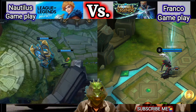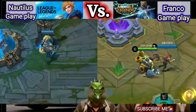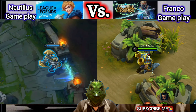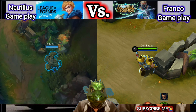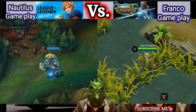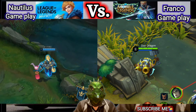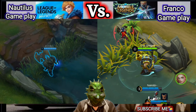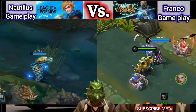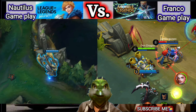Hello guys! This is Curchains Channel. Now I present to you our fourth MOBA comparison mobile gaming. This is the Nautilus gameplay from Wild Rift League of Legends and Franco gameplay for Mobile Legends. Hopefully you enjoy — just grab some popcorn and watch these two comparison video games. Let's start with Wild Rift League of Legends: Nautilus. This is the tank — and here we go.